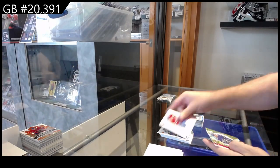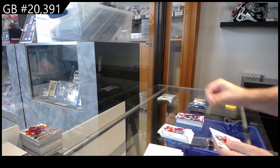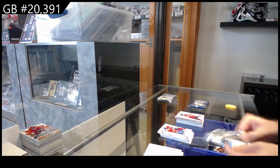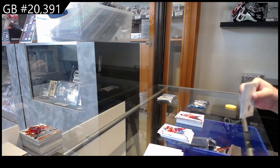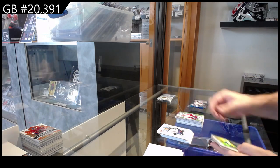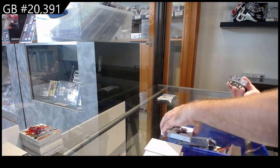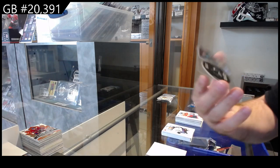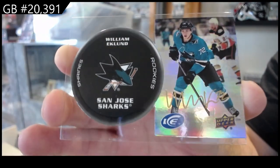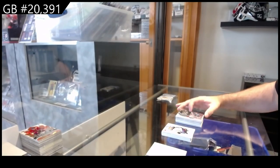We've got a green of Hughes for Vancouver, lavender Morrissey for the Jets, and a Pilon rookie for the Caps. Raymond green for the Red Wings, a Denisenko rookie for the Panthers, and an Eklund Shriners for the Sharks.